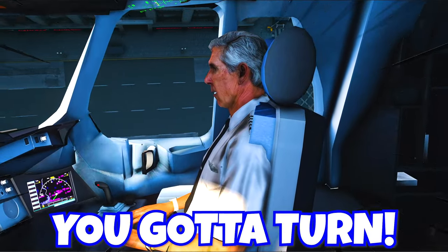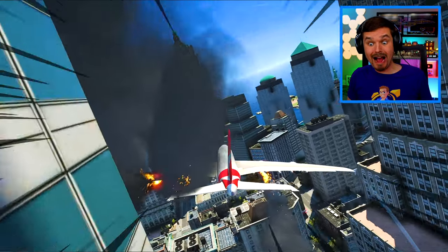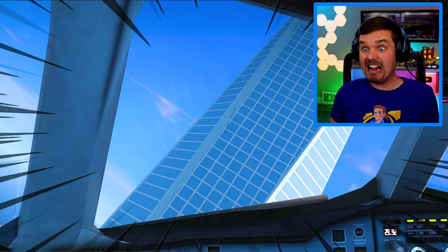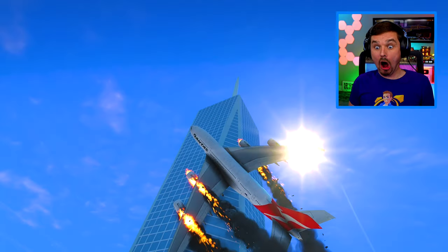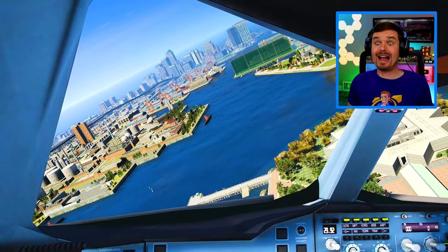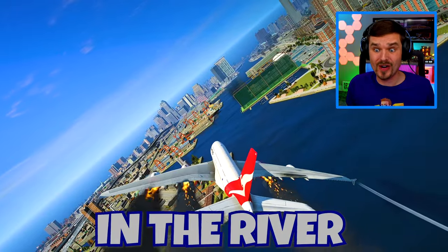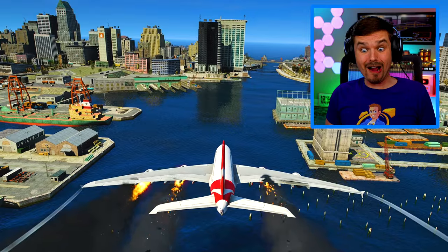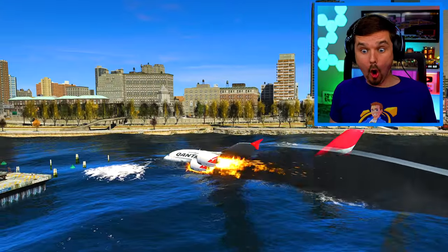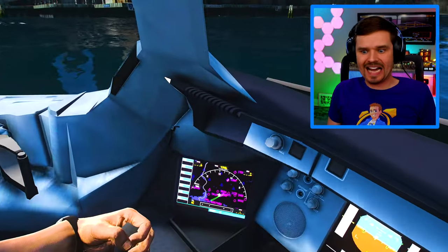Guys, we're flying literally sideways through the middle of Times Square! Watch out! Yeah, I see that Walter! Big building! Big building! Oh my god, hang on guys! Whoa! We're completely out of control now! Hold on guys, I got an idea — if we can't make it back to the airport, we're gonna put her in the river right over here! This is the best chance we got! Here we go — brace for impact! Whoa! We made it, Walter! We made it! Come on guys, let's get out of here!